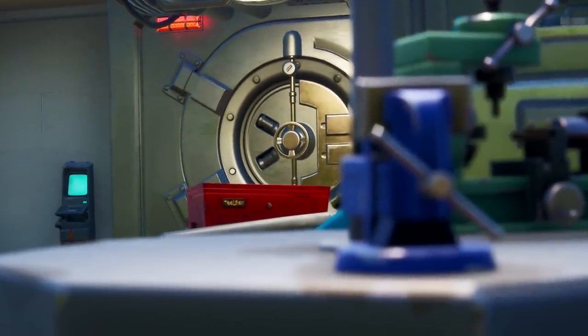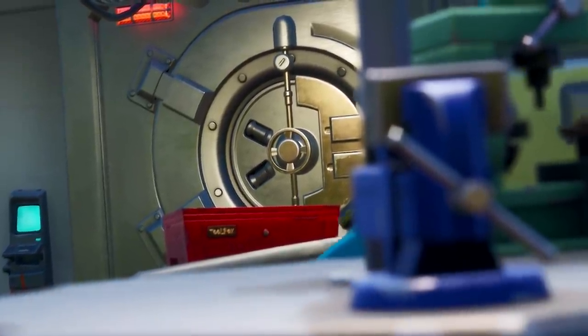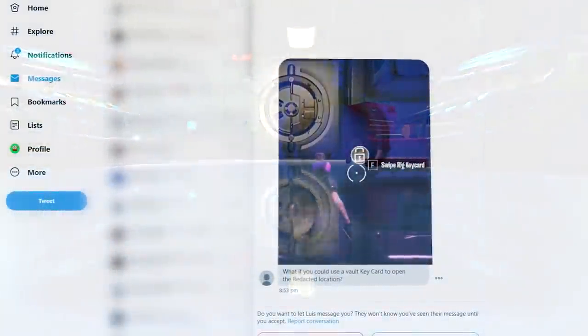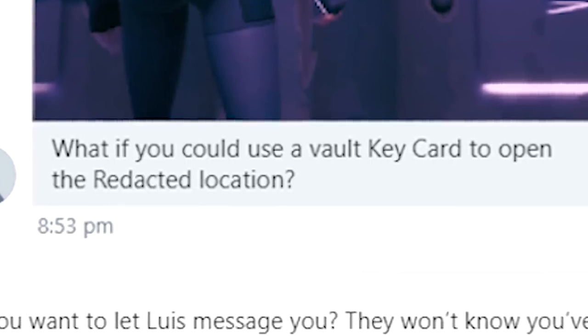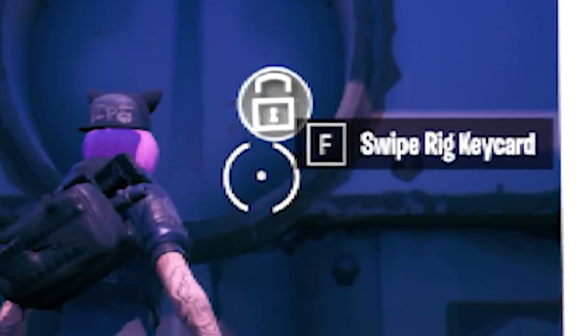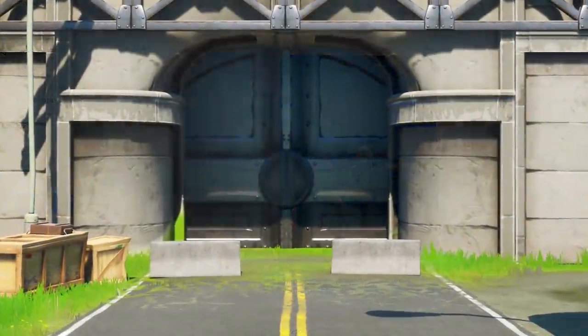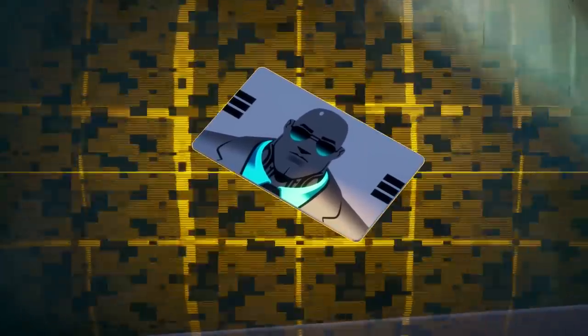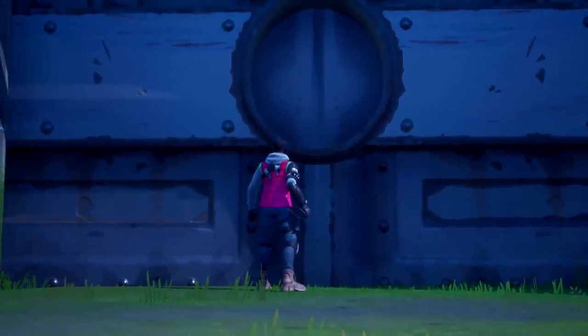With season two of chapter two being all about opening these hidden secret vaults that are in our game, I was rather interested to have received this DM on Twitter: 'What if you could use a vault key to open the redacted location?' You know what, that is so crazy it might actually work. For the sake of science, I wanted to get hold of one of these vault-opening key cards and see what happens if I take it down to the locked redacted location.